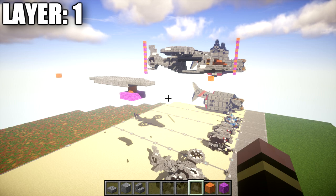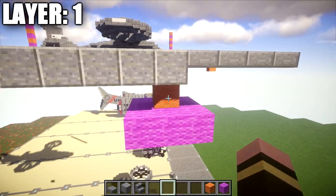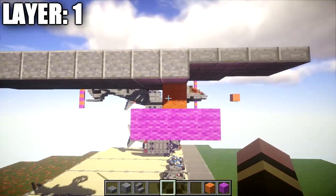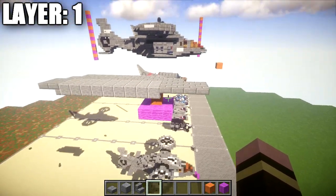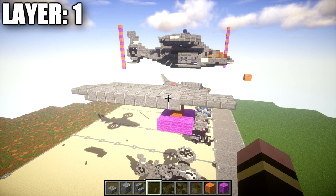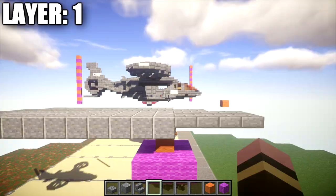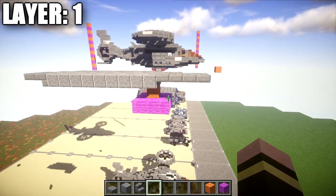When building this thing, if you choose to build it landed, you'll need to make sure there's a one-block space between the ground and the actual bottom of the aircraft. You can see the orange block representing that one-block space, and the purple wool representing the ground. Make sure you have that gap. We'll be doing the landing gear at the end of the video — I'm going to build the main body first. If you want this thing up in the air, make sure it's high enough to have clearance. This is the lowest point of the aircraft.